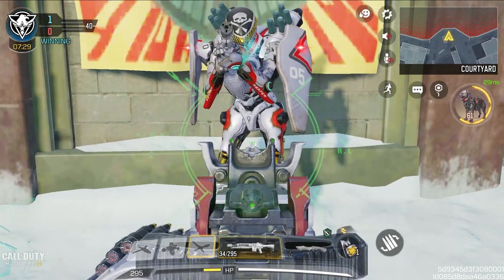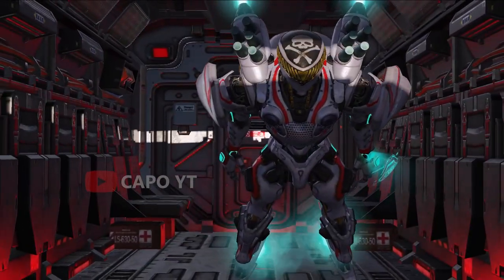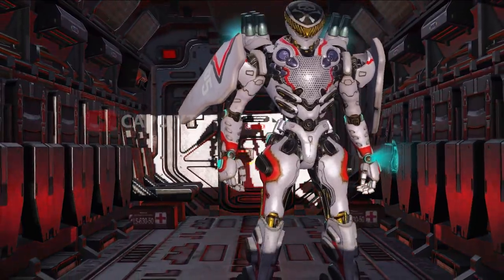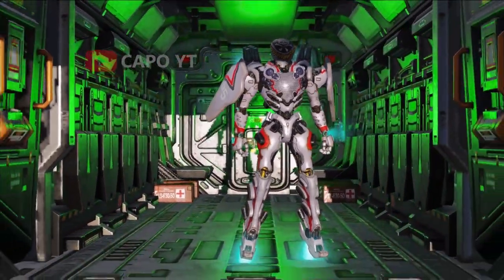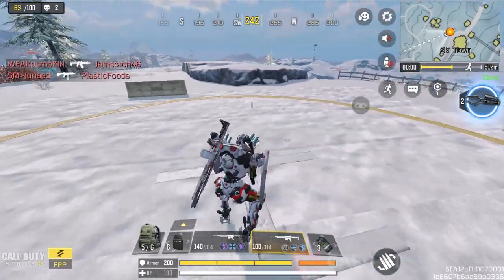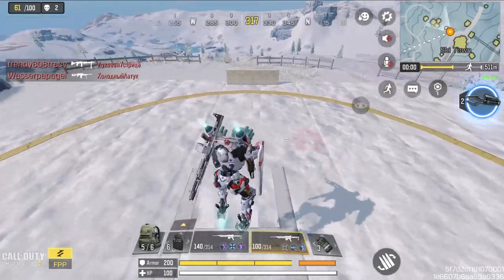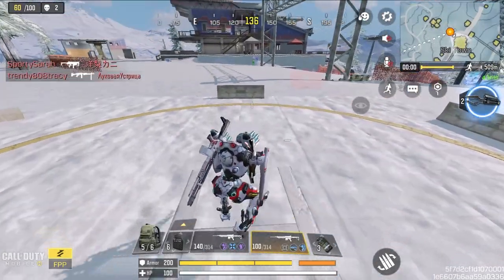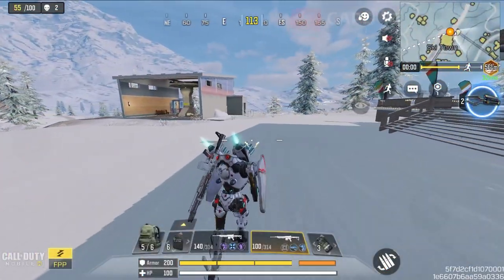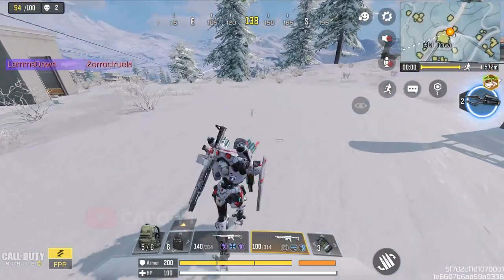Battle royale is where Reaper Astra really shines. What does Reaper Astra have that other character skins do not? We have thrusters — so we can fly? No, we can't, but we can do something similar to flying, or at least look like flying. Notice these thrusters light up whenever you jump, so keep jumping to look cool. Most importantly, when you sprint, the thrusters light up. If you just strafe, they don't — so make sure you always sprint.